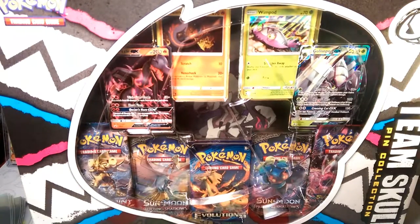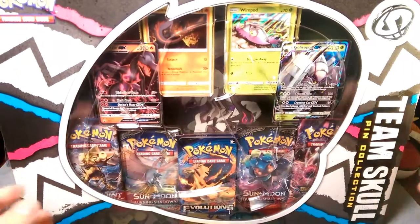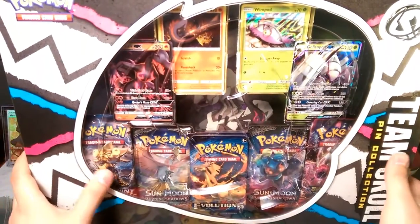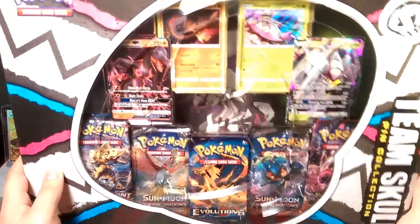Alola, it's your boy Guzma — just kidding guys, it's Dapper Drabby here. We're finally getting to this Team Skull pin collection.